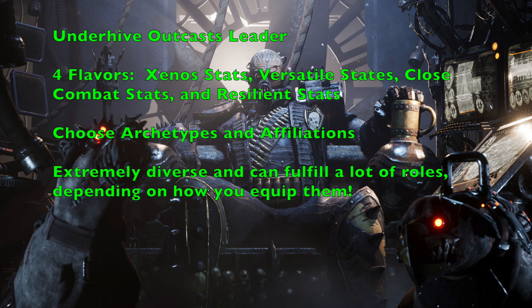The Xeno stat line has Movement 7", Weapon Skill 4+, Ballistic Skill 2+, Strength 3, Toughness 3, 2 Wounds, Initiative 3+, 2 Attacks, Leadership 5+, Cool 7+, Willpower 4+, and Intelligence 5+. This is a really good psychological stat line, especially for a psyker using wyrd powers. These guys are also very good at shooting and are extremely fast at 7 inches of movement — great if you're a fan of Eldar miniatures from Warhammer 40,000.